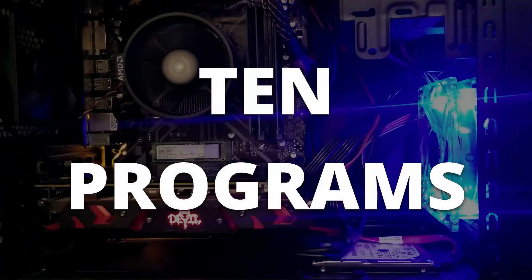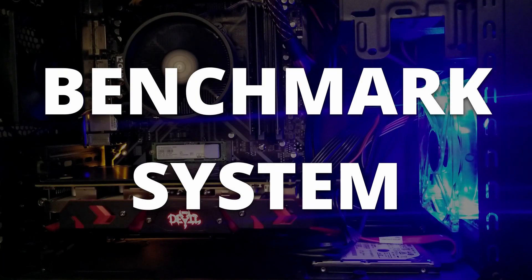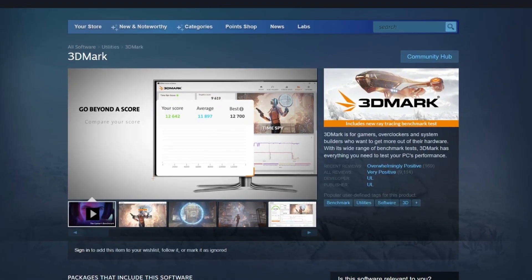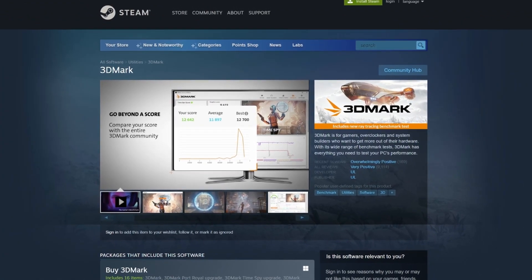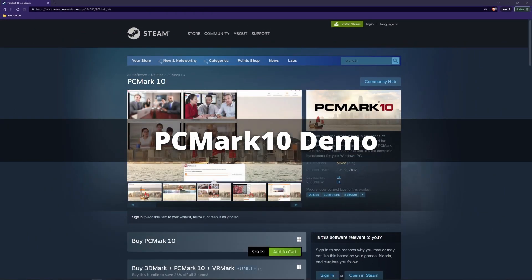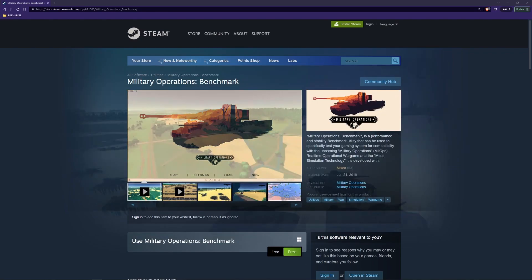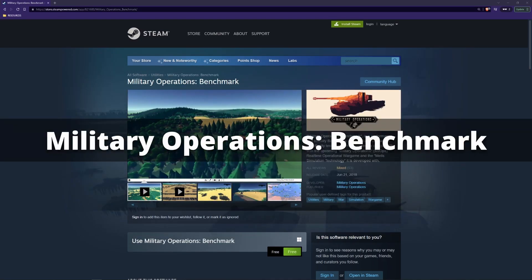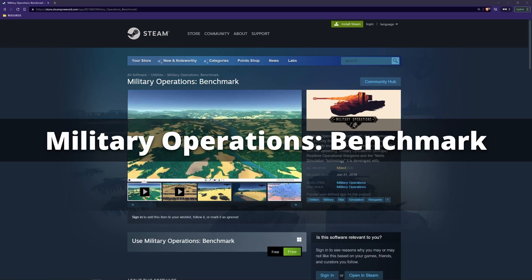In this video, I'm going to show you 10 programs you can use to benchmark your system. All of them free, and all of them on Steam. When using Steam, there are a handful of benchmarks that are fairly obvious to most people. Programs like 3DMark and PCMark may come to mind. However, digging a little deeper reveals that there are quite a lot more programs that you can get for free that have at least some form of benchmarking capability.